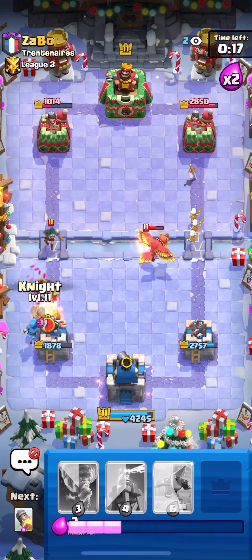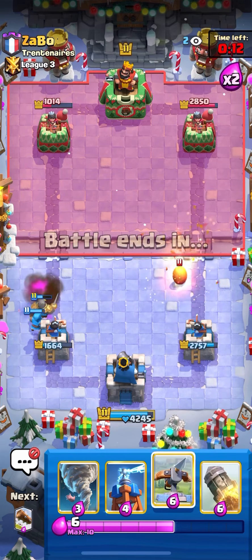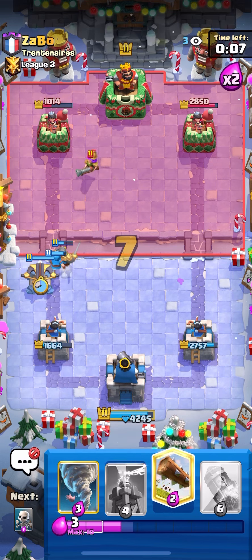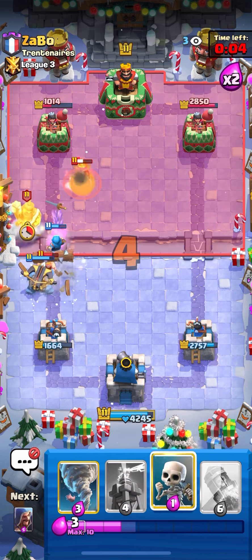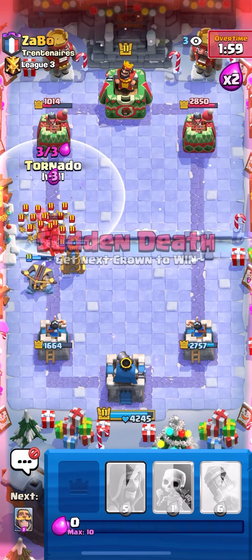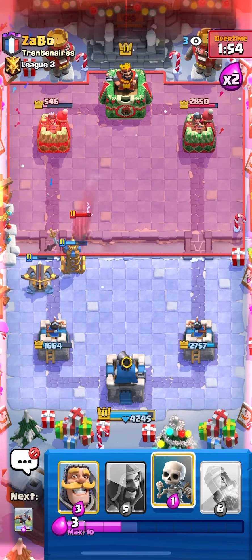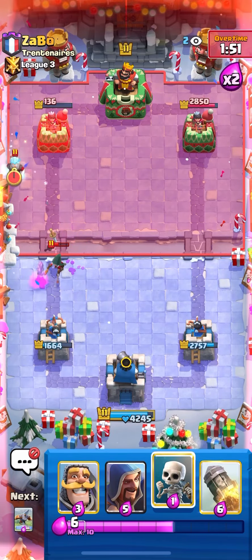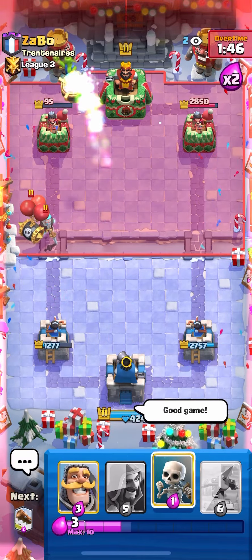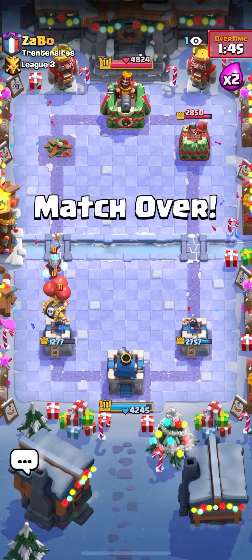Gonna go for a Rocket on both of these troops — solid value. And then just Log off. We'll go for Skeletons to pull this Dragon over, and then Wizard for the Barrel. Knight as well to help deal with the Bandit. Yeah, we're looking really good right now. Just gonna keep the pressure up with the X-Bows. Log should be really good in this scenario. And Wizard is still alive putting in work — wow, that just did a bunch of damage against the Dark Prince. Tornado off. And that should just pretty much be GGs.